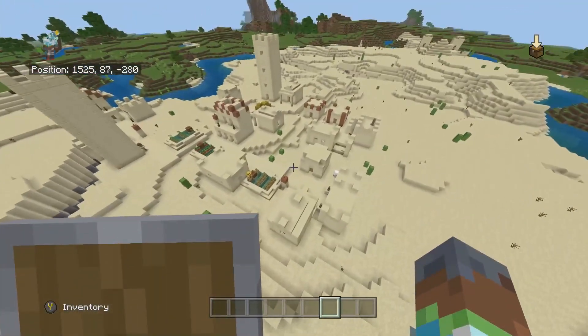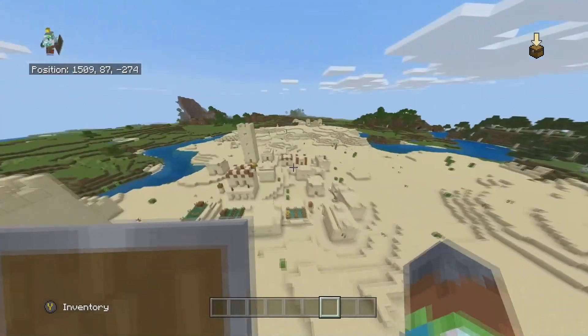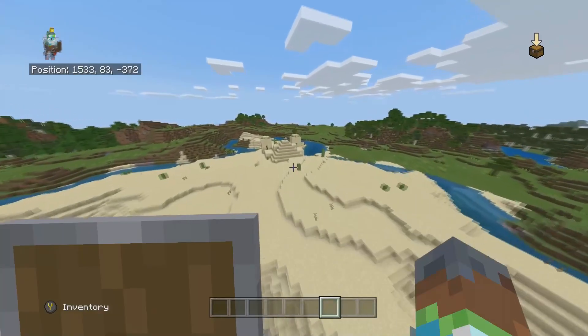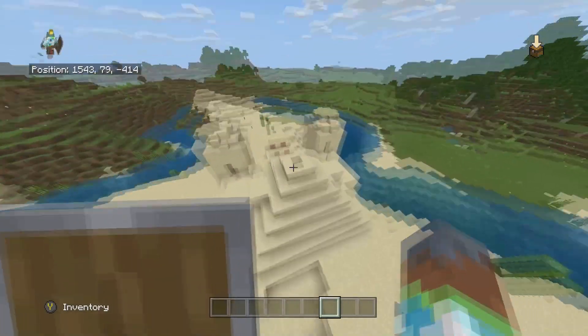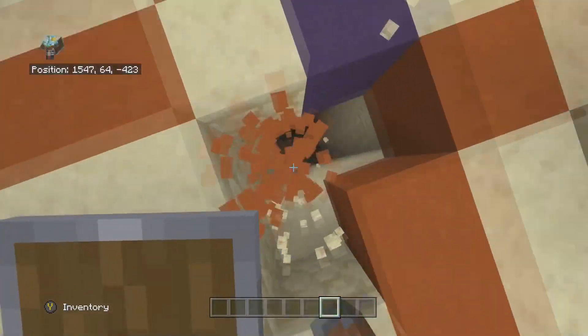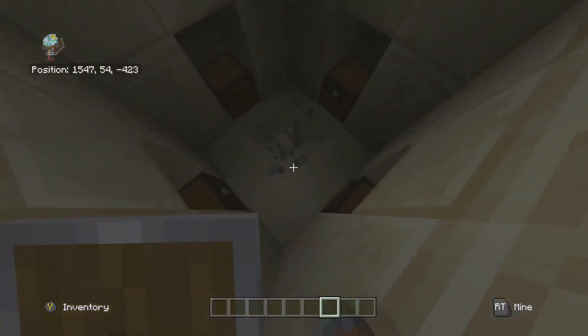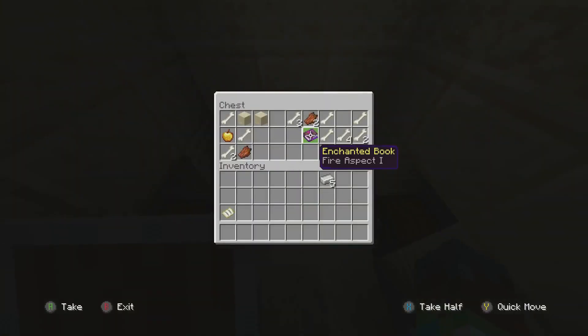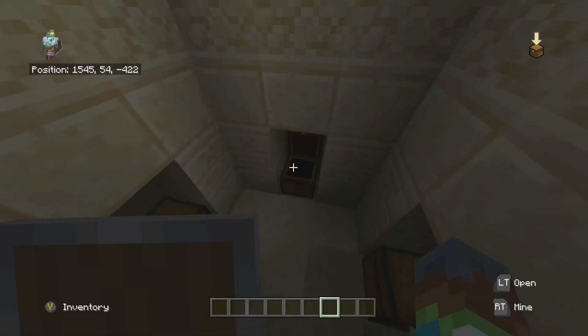So we've got this nice little village here, and if you want, I'll go in and have a look at the sand temple and see what kind of loot you can get in it. We'll go in here — gonna break that so I don't jump on it. So in here we've got three emeralds, some golden iron, an enchantment book which is Fire Aspect 1, and just a saddle and stuff like that — normal stuff.